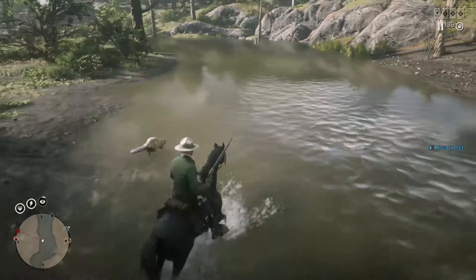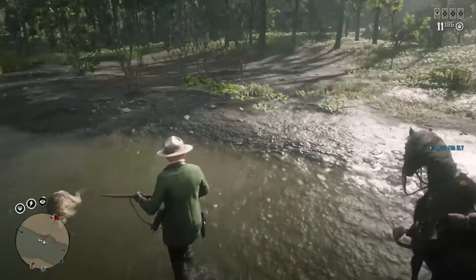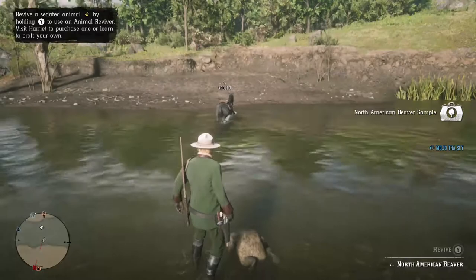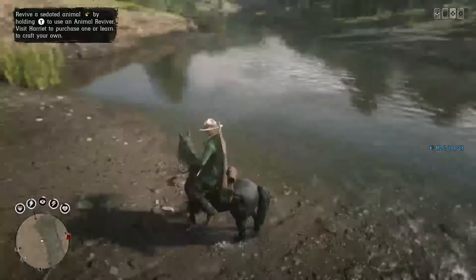What's fun about the beaver is that it can actually spawn in the water or on the land, usually along the banks of the Camastas River. There are some other areas in the game it can spawn too. It can spawn in the water, so sometimes if you're riding along the banks of the river, you kind of keep your eyes open along the land and the water at the same time.